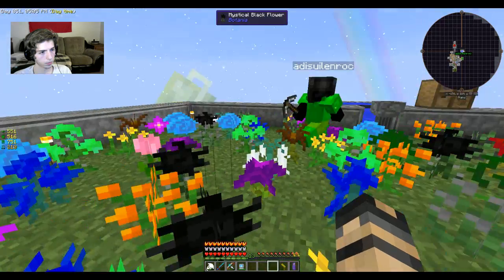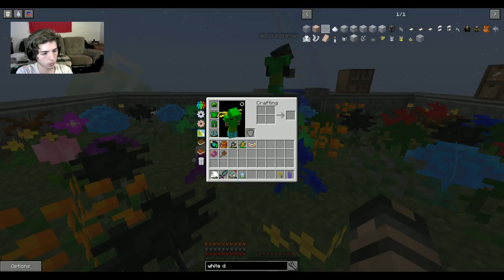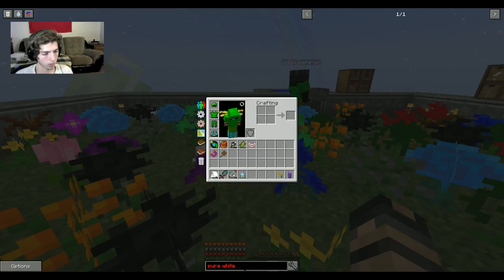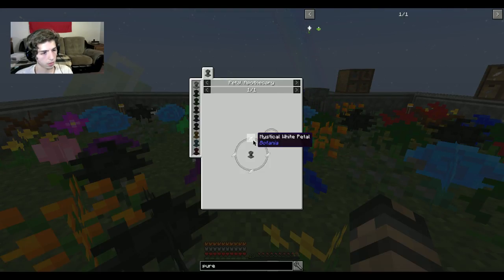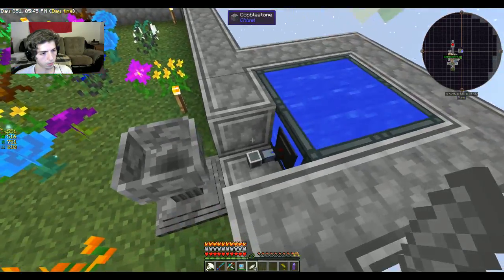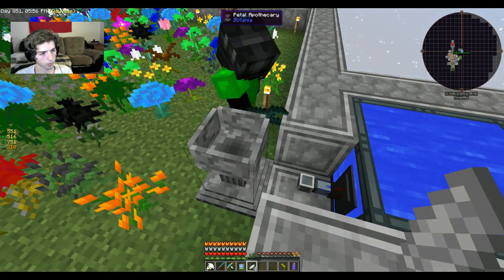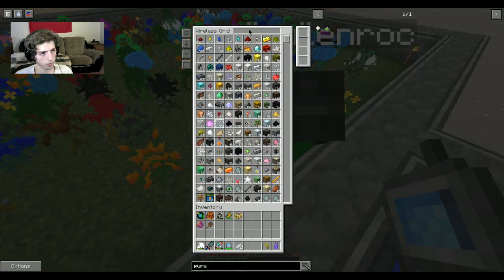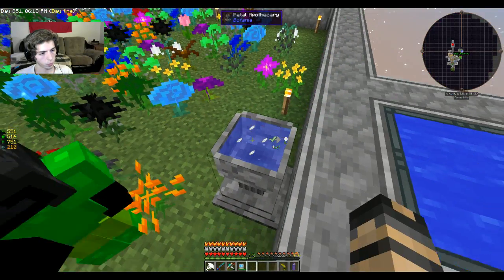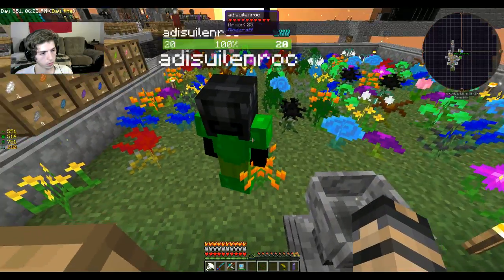First, we want to get a Pure Daisy. Look it up in JEI — it's made with mystical white petals in the Petal Apothecary. The water's not going into it. You can still pull a bucket out of the reservoir. You need seeds too. We got it, and now there's a white daisy.